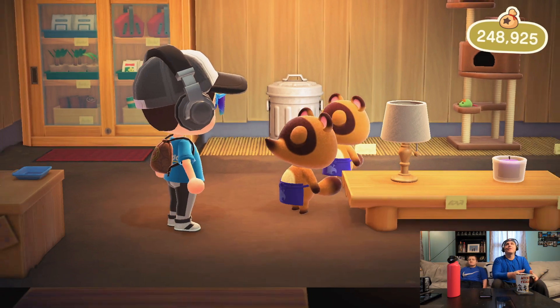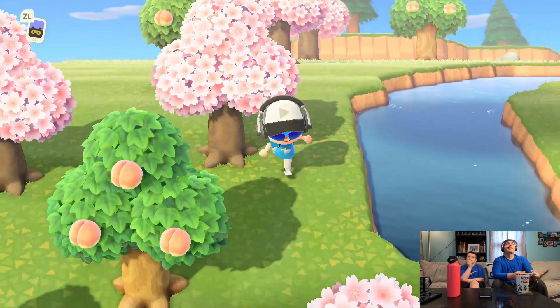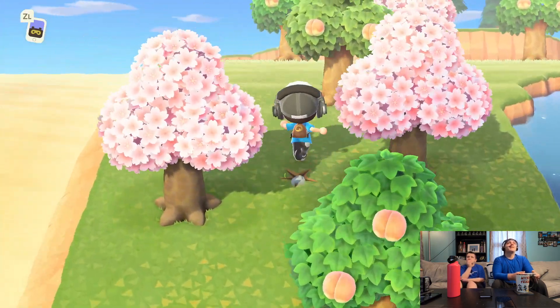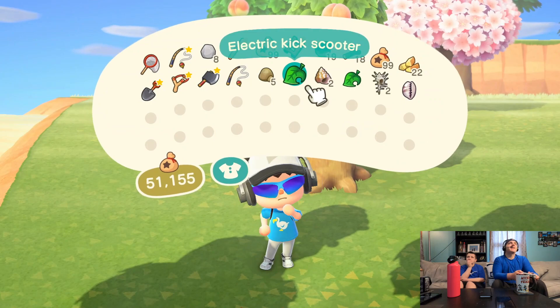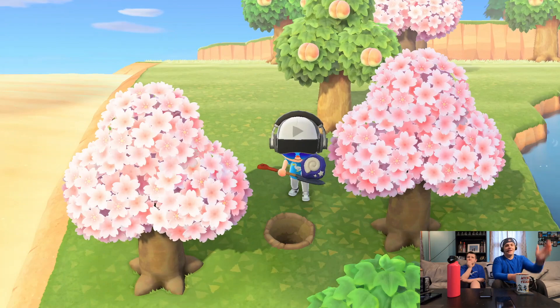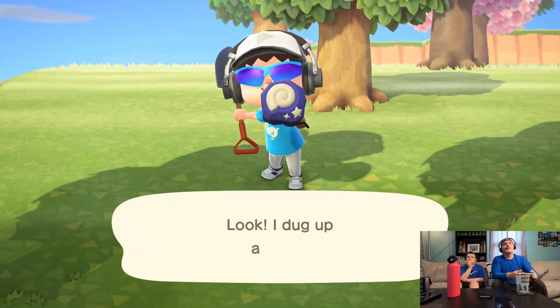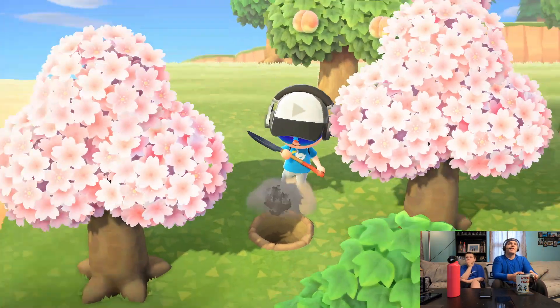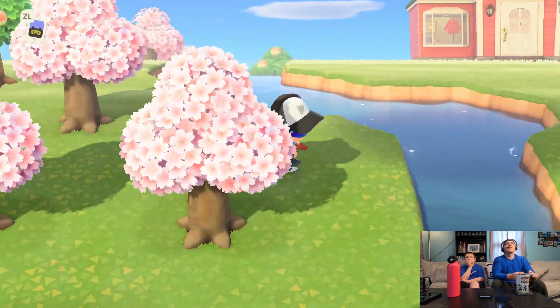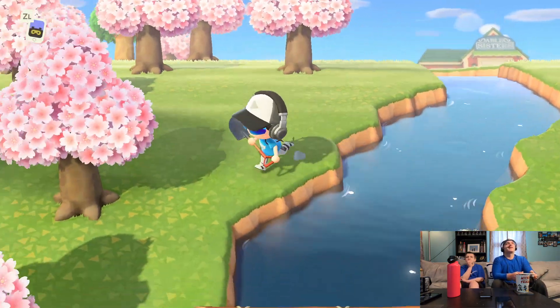Seven softwood and two iron for almost 5,000 bells — 4,920. Not bad. So we're almost at 250,000. Oh, I missed a fossil there! So I can start my fossil collection now. When I get 10 of them, we'll go to Blathers and see how many he needs — every 10 fossils. So there's one out of ten.